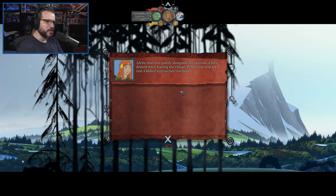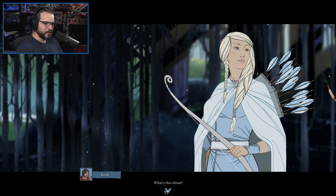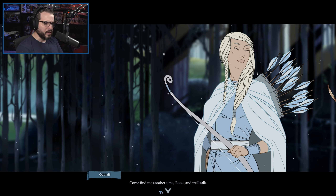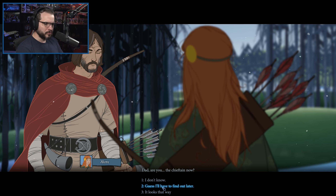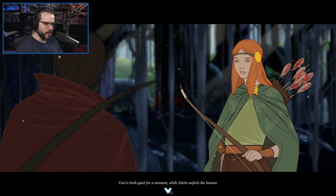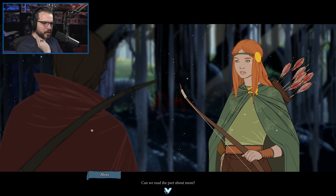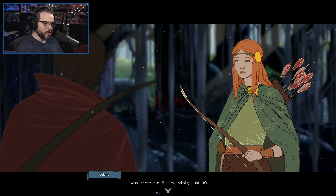Alette marches quietly alongside the caravan a little distance since leaving the village. When you stop for a rest, Oddleaf approaches you both. 'Alette, I have something for you.' Oddleaf has gathered up the long banner from the caravan — it smells warmly as she passes it to Alette. 'I was hoping you'd sew up the banner with everything that has happened since we left Skogger. Come find me another time, Rook, and we'll talk.' Before you can comment, she departs. 'Dad, are you the chieftain now?' 'I'll just say, I don't know.' You're both quiet for a moment while Alette unfurls the banner.